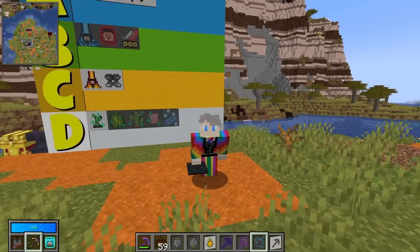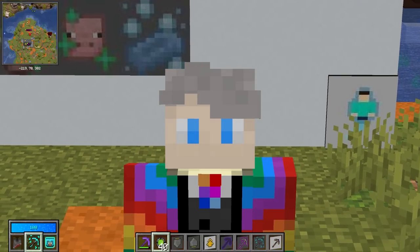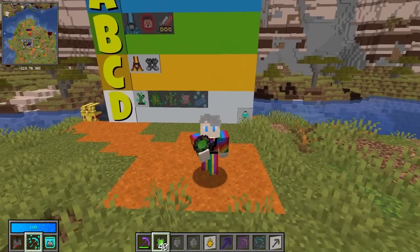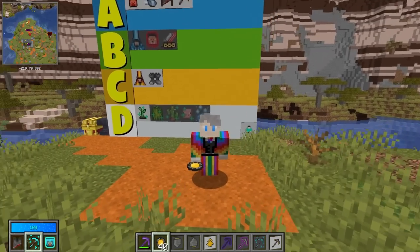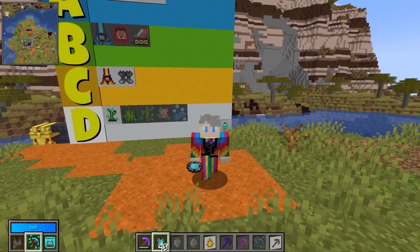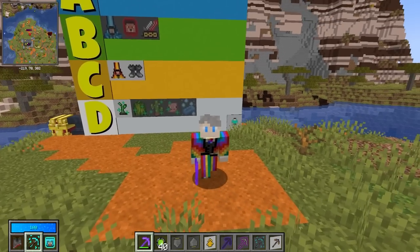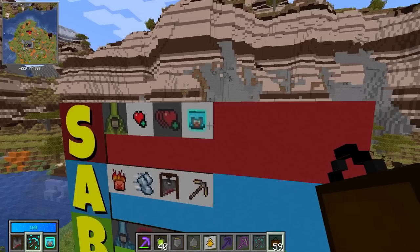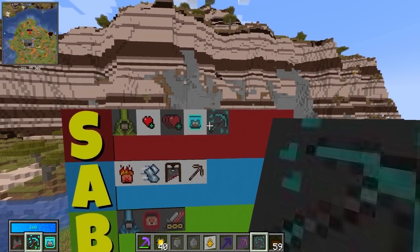Vein Miner Fortune is actually more powerful than it used to be. This reverts your vein miner back down to 64 blocks but also gives you an extra level of fortune. Fortune is super important to get more gems out of vault ores — whether it's Larimar, Black Opal, or one of the player gems you need. You cannot over-enchant your pickaxe anymore; the max is Fortune 3, and then you get an extra level if you have Vein Miner Fortune. Since you can technically get the benefits with just one skill point, Fortune should absolutely be an S tier ability.